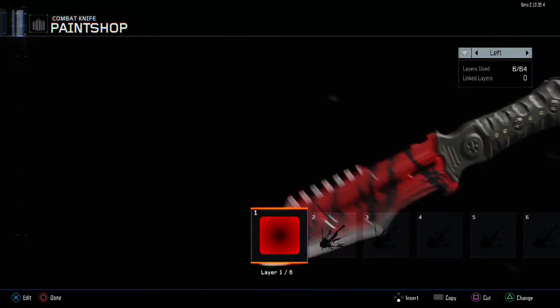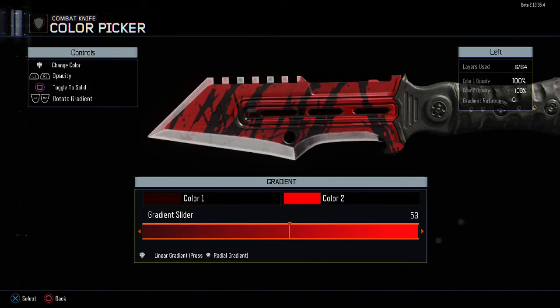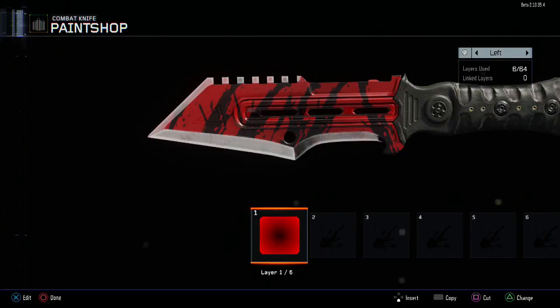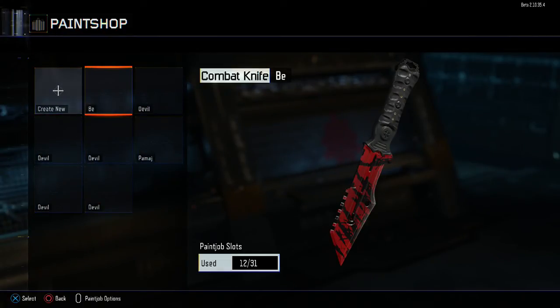This is definitely a knife I'll be using. Hopefully you guys can make this for yourself. All it really is is just the red — just put some gradient in it. You can just toggle gradient and have these two colors and move it back and forth like that. And then you have these splotches — I forgot exactly where you find them, they're just somewhere in there.